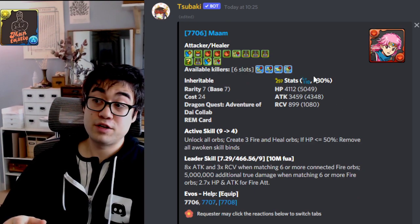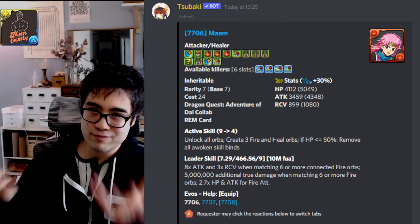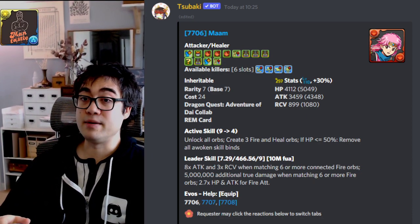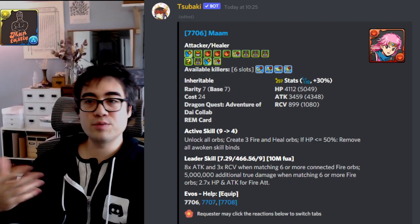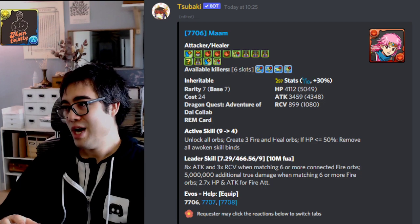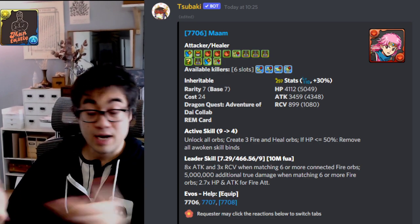Mam in their base form gives you super poison resist, large amounts of VDP damage, and rows — so it's a kind of weird mix overall, but they can have significant amounts of VDP damage. Their base active skill on a four-turn cooldown unlocks the board, creates three fire and hard orbs at random, and then if your health is below or equal to 50%, you remove all awoken skill binds. So it's quite a conditional way to remove awoken skill binds — it would be quite difficult to really set it up, but if it pans out, it will obviously be helpful.